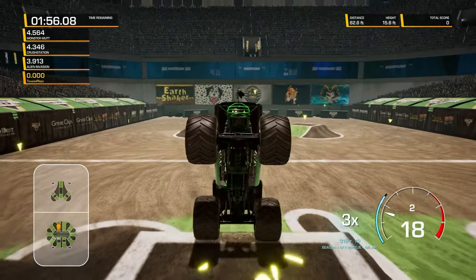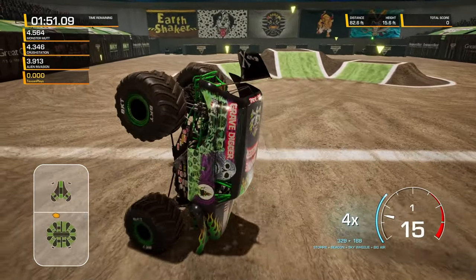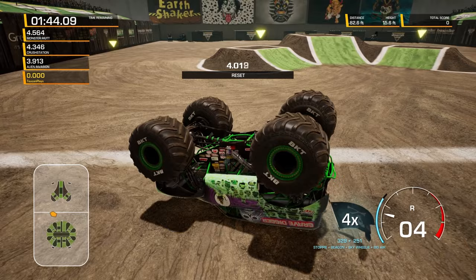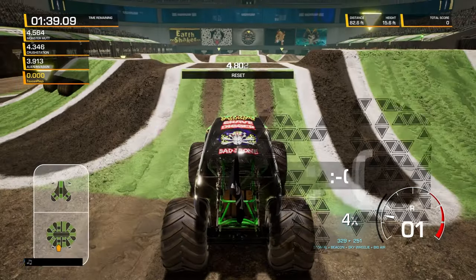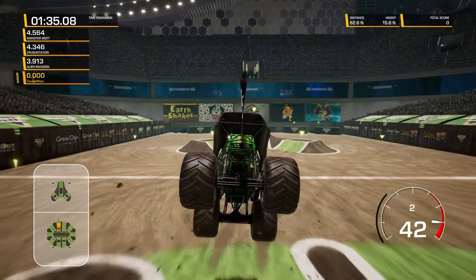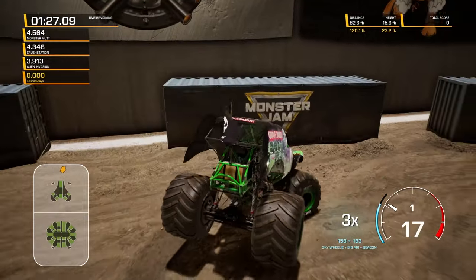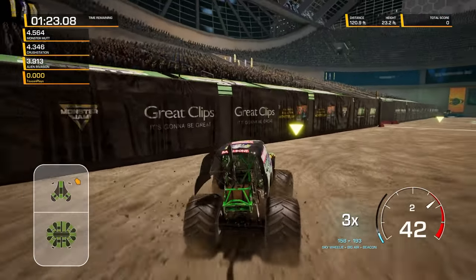Nice big air sky wheelie to start things off. Flip it around into a nice stoppie. Let's bring it back into a moonwalk. Don't lose it there — come on, bring it back. Nice and slow. I rolled it forward too far. That was still a pretty good stunt to start things off with. Nice little somersault there — they're not going to count that, of course. Nice big air sky wheelie into a beacon. Almost got a nose wheelie there, but didn't count.